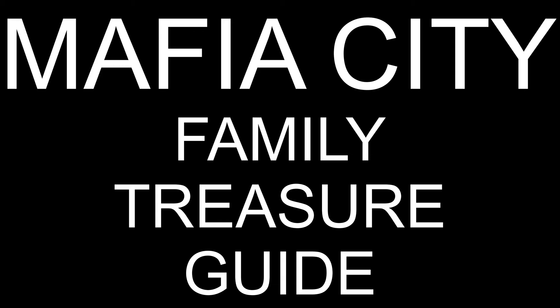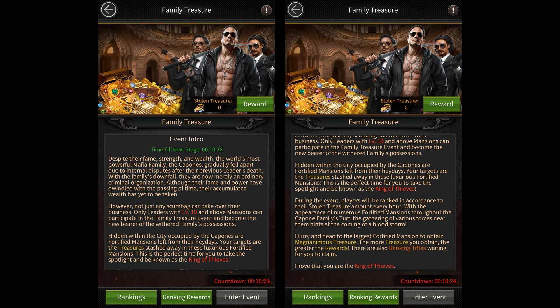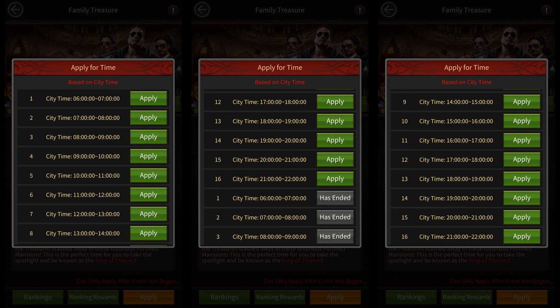The Family Treasure event is a gathering event that takes place every two weeks. Players need to be at least Mansion 19 to be able to join this event. On entering, you get to choose from 16 time slots from 6am to 10pm city time. Each round lasts for 1 hour and has a maximum limit of 2000 participants. You can apply up to 10 minutes before the start of each round and it costs 100 gold to apply.